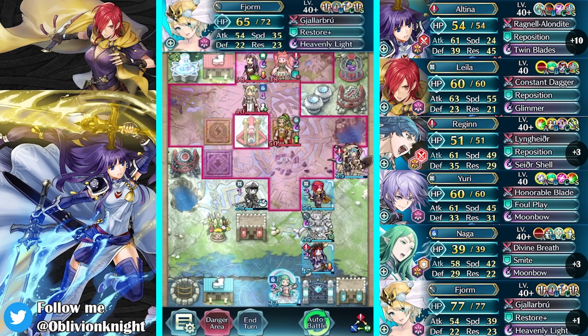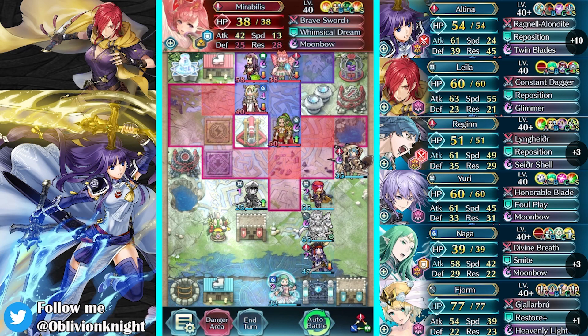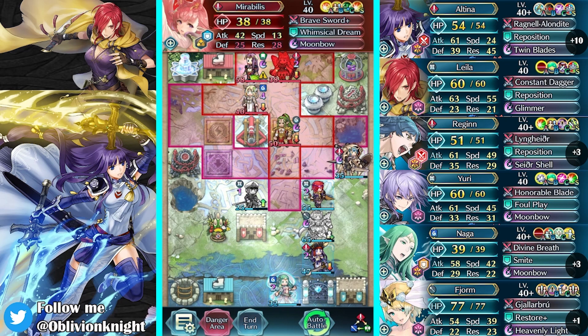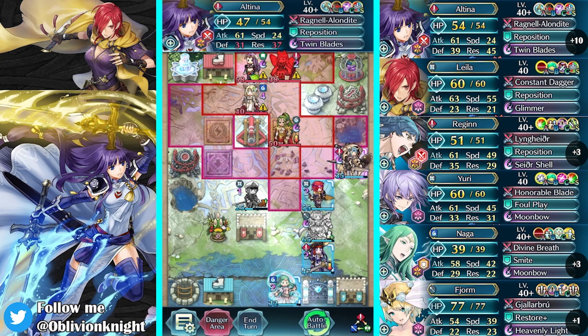Let's heal there. I guess she can win there. Altina — I need to remember this range, because I feel like Mirabilis is going to be the one that sneaks up on me. So she can get here, which is insane, and attack. So if I attack from here and then pull back with Altina, we should be safe.